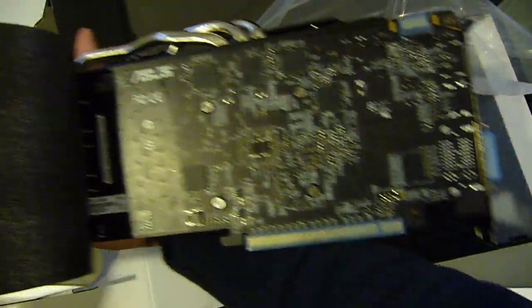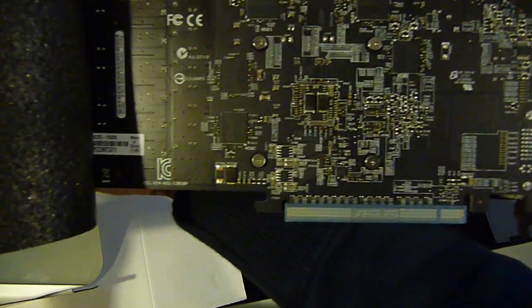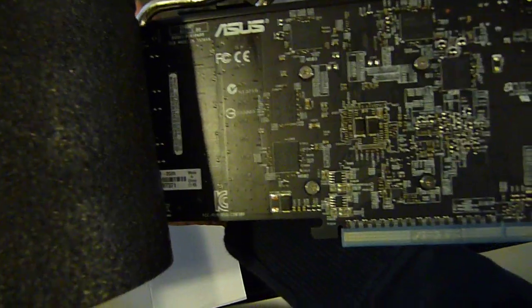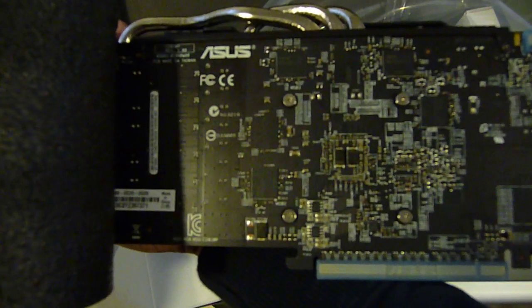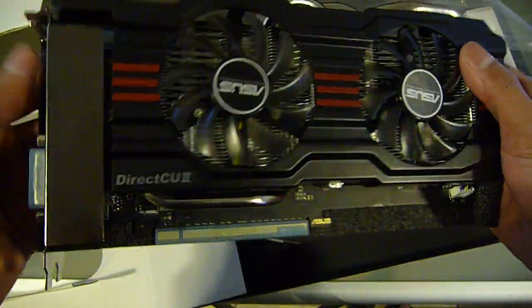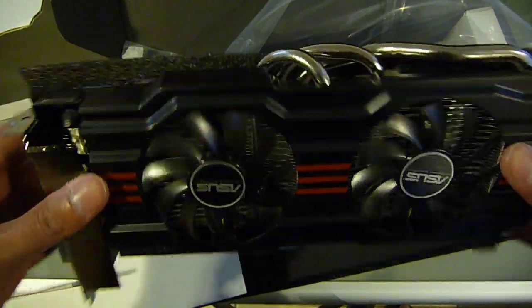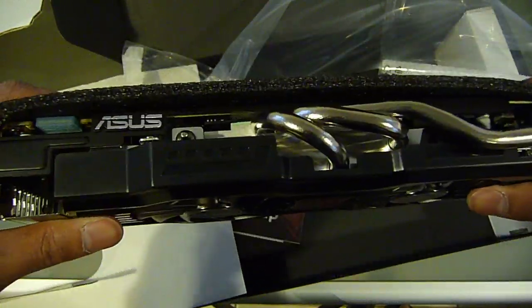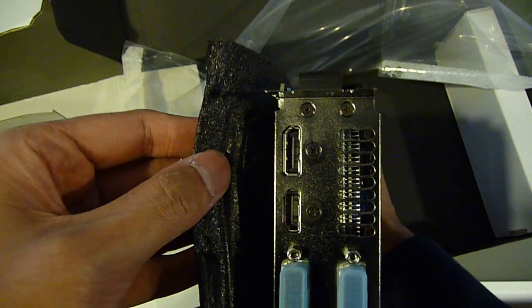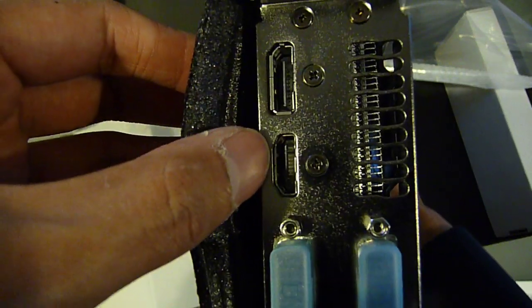Let me take the cooler shroud off — you can see the PCB right here. It's a nice black PCB. Very few manufacturers actually make a black PCB for graphics cards; I believe XFX does it. ASUS is typically red for graphics cards, blue for mainstream motherboards, and red for the extreme boards. On the side, you have a DisplayPort, one HDMI, and two DVI ports.